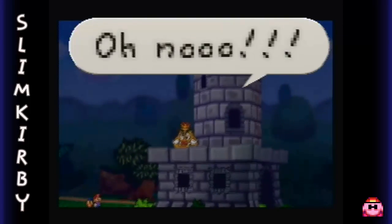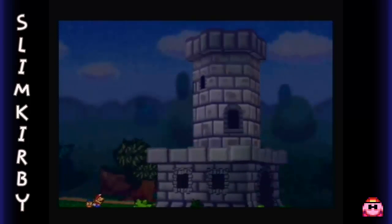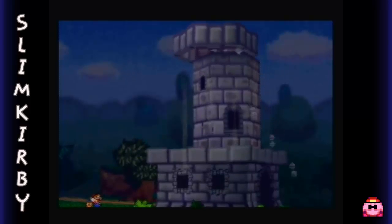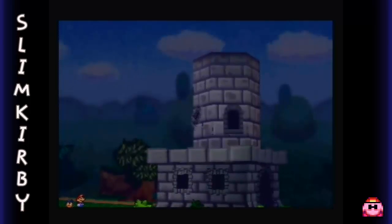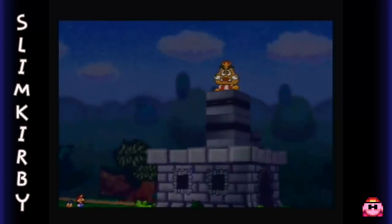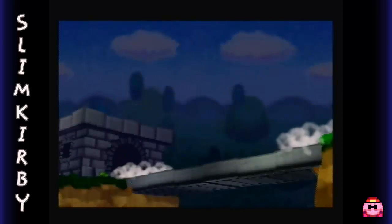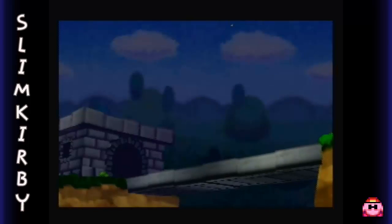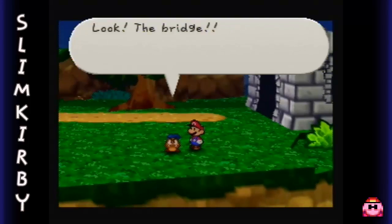Oh no! To be fair, what kind of button makes a castle explode? There goes the Goomba King - we'll never see him again. Well, that means we can actually leave now too.